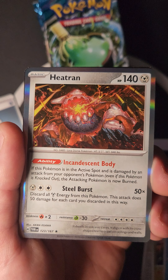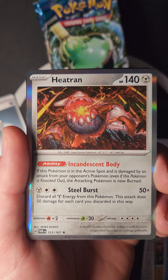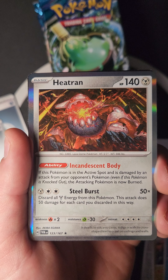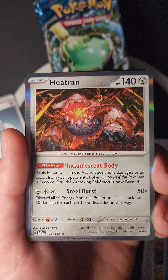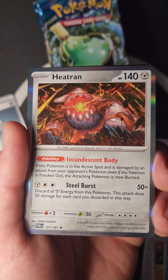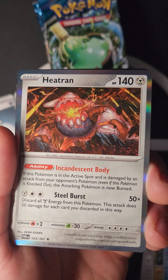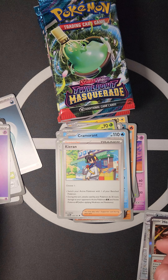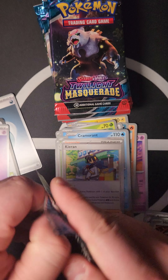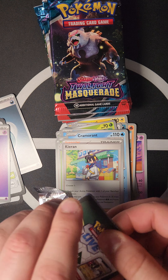We also pulled Heatran — looks vicious! Incandescent Body ability: if this Pokémon is in the Active Spot and is damaged by an attack, even if knocked out, the attacking Pokémon is now burned. Steel Blast: discard all energy from this Pokémon — does 50 damage for each energy discarded. What a big boy!